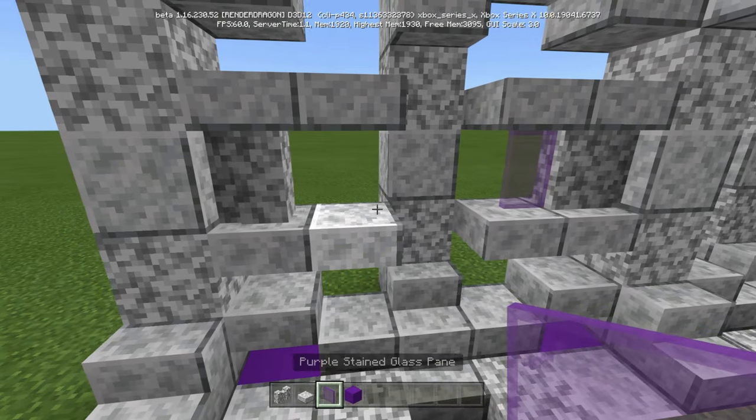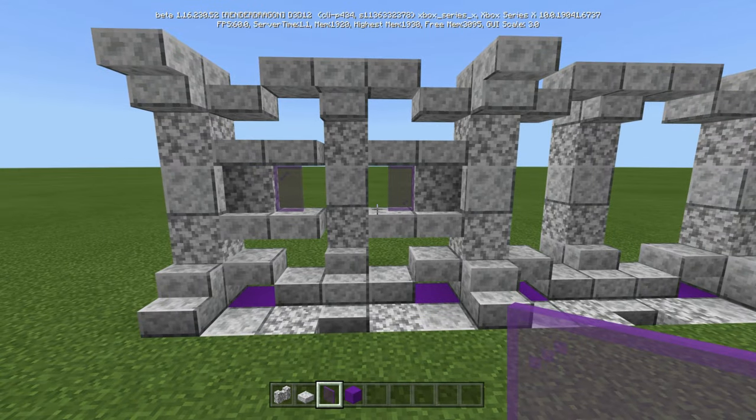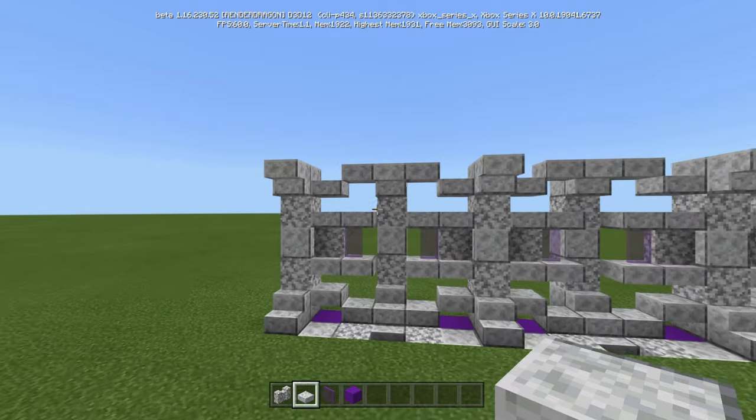We are going to put purple stained glass panes, just like that. Do that the whole way down. Okay, this is how it's going to look from the front. Now let's go behind it.